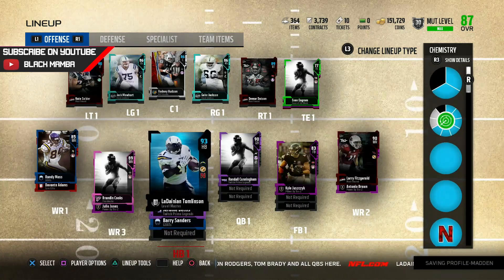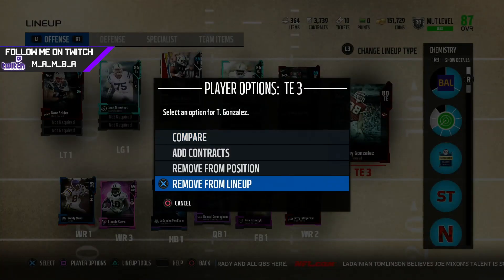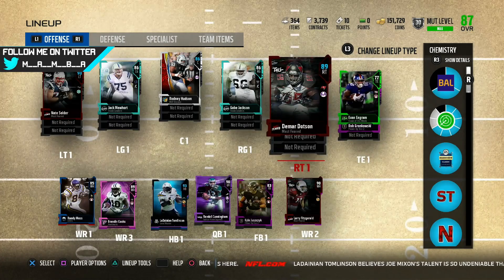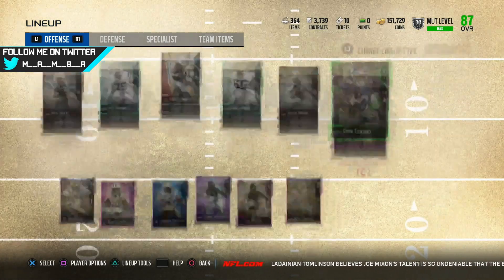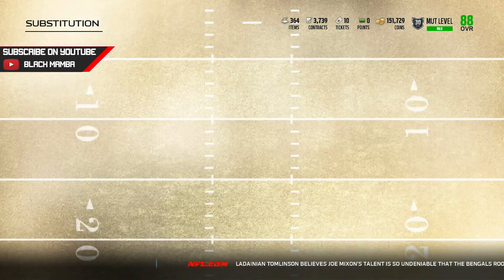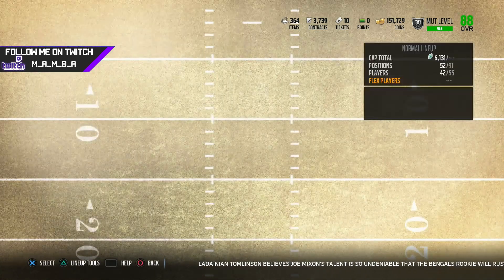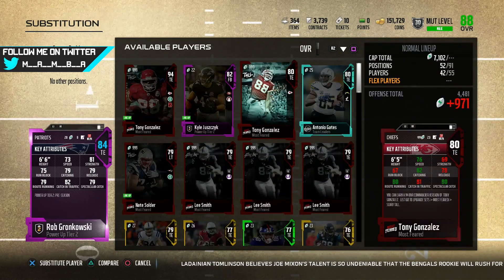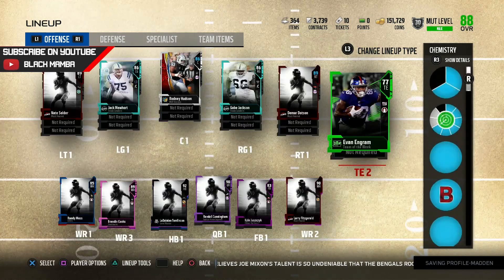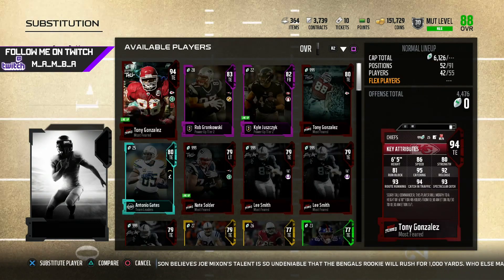Go ahead and add these on the offense — cannot forget Tony G. Go ahead and remove his generic one and add in the 94 overall Tony G. As you can see, the overall goes up to an 88. Gotta add Ingram — if you do not have an Ingram on your team, you are doing something wrong. You've got to get this Ingram on your team solely because of his speed; he outruns every linebacker.